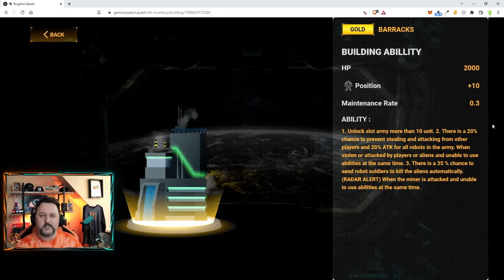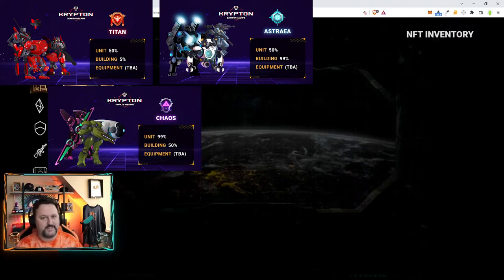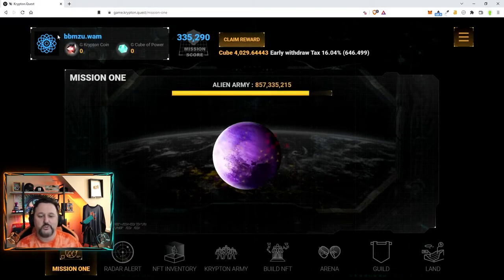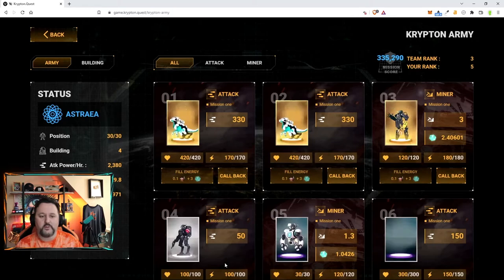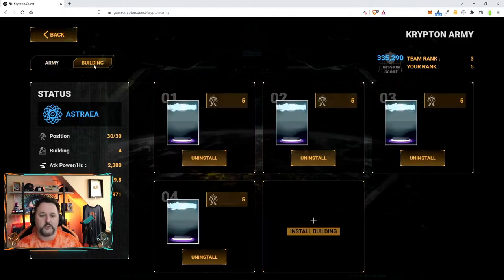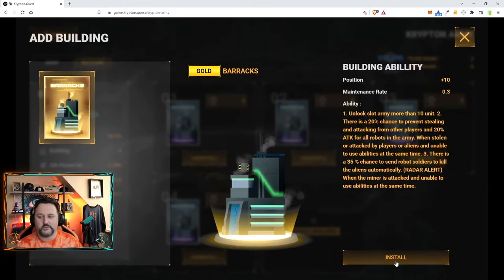Remember, each faction has different options and different percentages, so make sure you check them. Astra is the 99%. Let's show you how to equip the building. Go to your Krypton Army, choose Building, and there's going to be a free slot to choose Install Building. Click it and install. Now you're running with the extra bonuses and all the information.